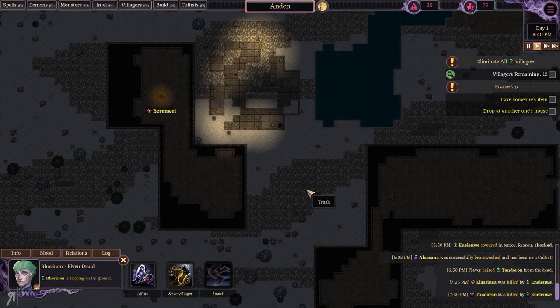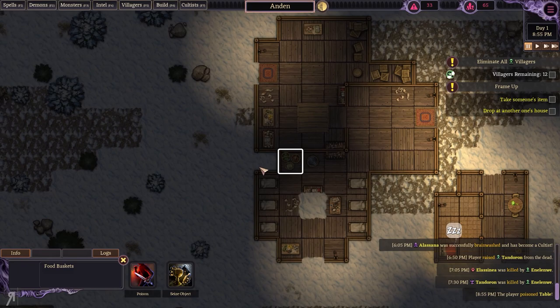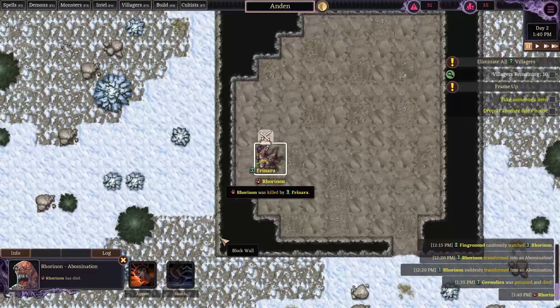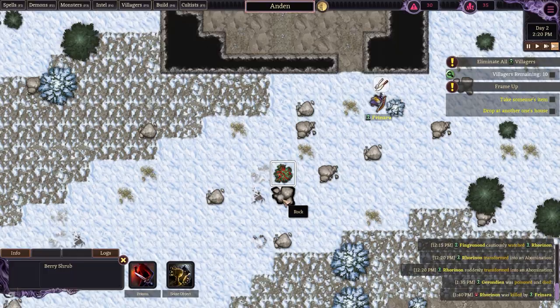What I will continue doing is taking — oh, look at this. Reported the criminal act, interesting. What I am going to continue doing is take food, poison their tables, and continue stealing their food. It seems like this guy has transformed into an abomination — he's actually getting killed right now. Which is kind of weird — it says he's a druid, but he's actually a monster right here.